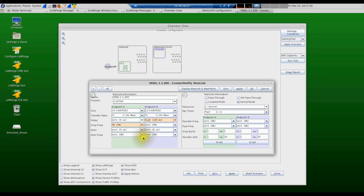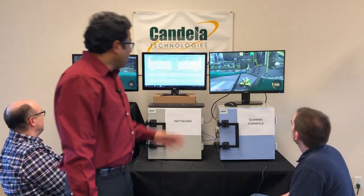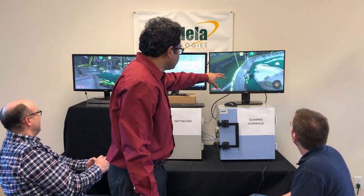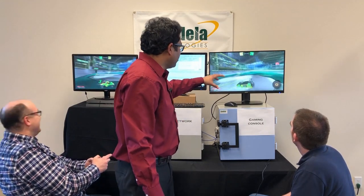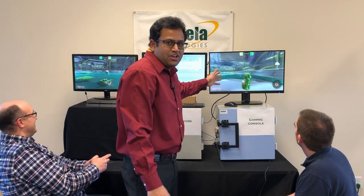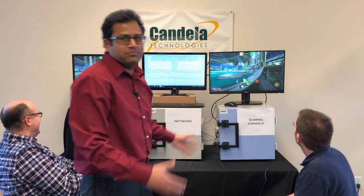We can also set different amounts of jitter, jitter frequency, duplicate packets, or drop bursts of packets between the gaming server and the console. For this demo, we're going to apply about 100 milliseconds of delay, meaning all packets from the server will be delayed by 100ms before reaching Brent's console. Now we can see Brent's network connectivity is really poor — the position of the ball is not updating fast enough for him to play effectively. We can clearly see high latency and high latency variation indicators in the game, putting Brent at a significant disadvantage against Isaac.